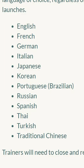Before, you actually had to change the language of your phone, and that's what would change the language in your game. But now, it's a separate setting in Pokemon Go.